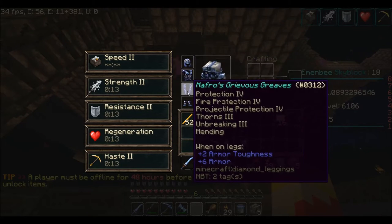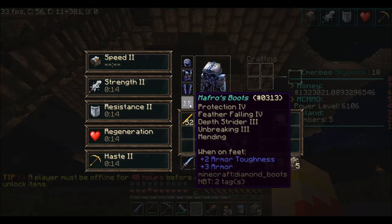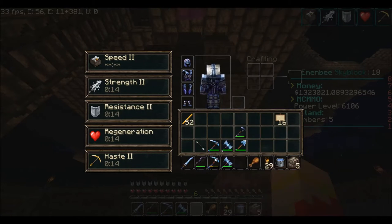This one right here is Prot 4, Fire Protection 4, Projectile Protection 4 — you cannot enchant this. I added the Thorns, Unbreaking 3, and Mending. Here's another one — just Prot 4 it looks like. And this is a sword — I actually have a better sword than this. This one is Sharpness 5 and Smite 5. I have another one with Sharpness 5, Smite 5, and Bane of Arthropods 5. That all came from fishing.